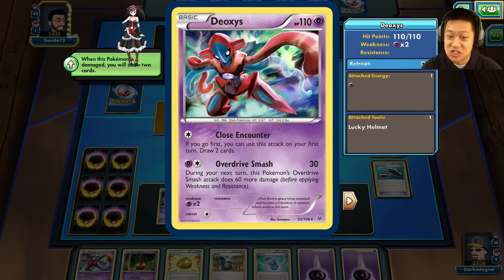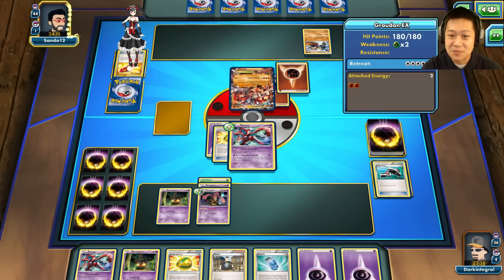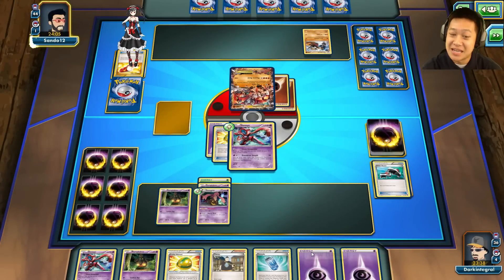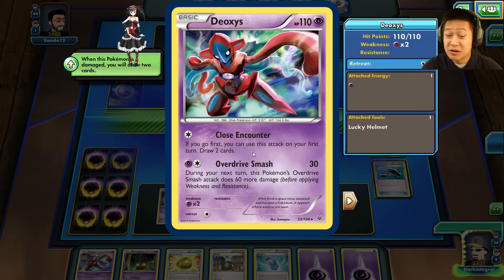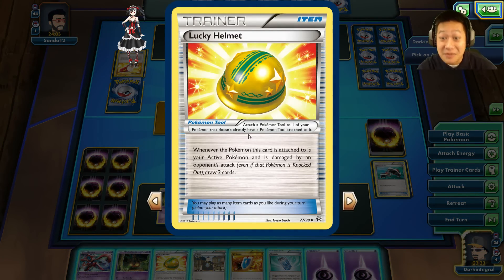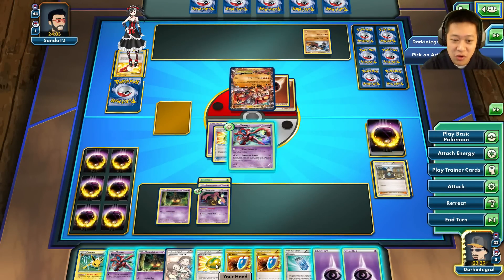I need to keep my hand big. It'd be great to get Dimension Valley so Deoxys can attack with zero energy. This is really bad — I hope for tails so I don't lose Grass energies. Maybe I won't use Close Encounter at all. He didn't attack me — he was scared of the Lucky Helm! That's in my favor. Let's keep drawing more cards. He's going to go for a one-shot on me.